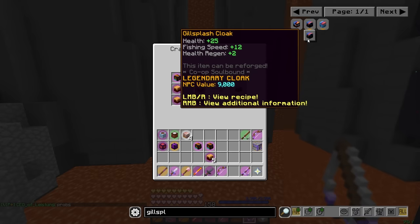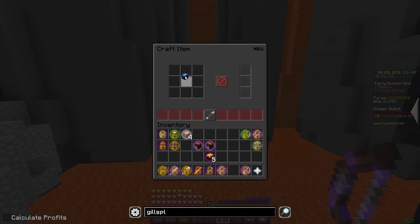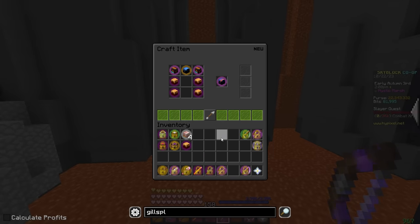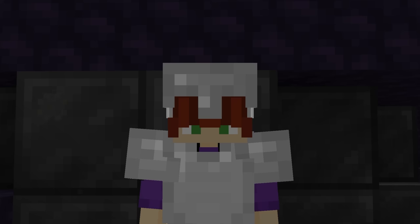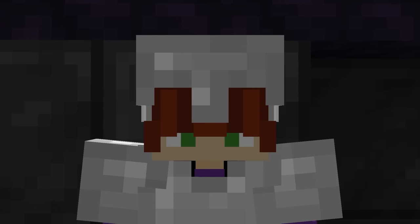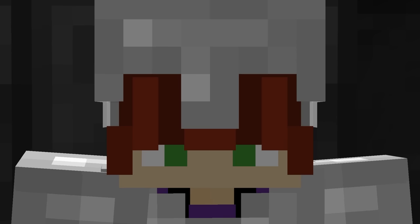I have the gloves. This is the one that needs four — so that's going to be the cloak. If we put this in up here — one, two, three, four with some diamond Magma Fish — and there we go, we get the Gillsplash Cloak. Now I have two of the three pieces. The last one I don't think I'm actually going to go for in this video, because I would probably have to delay this video by several days to go and get it — I just don't want to do that.